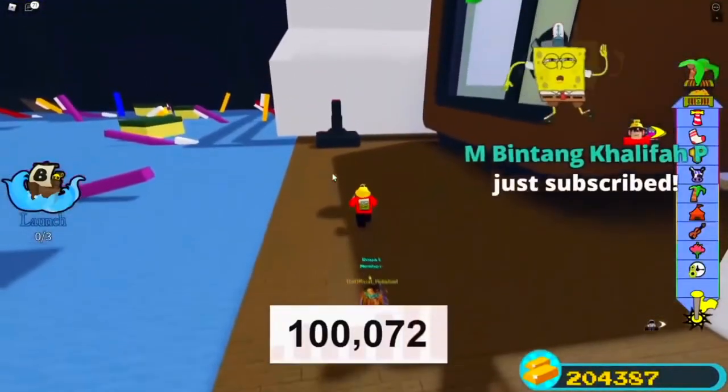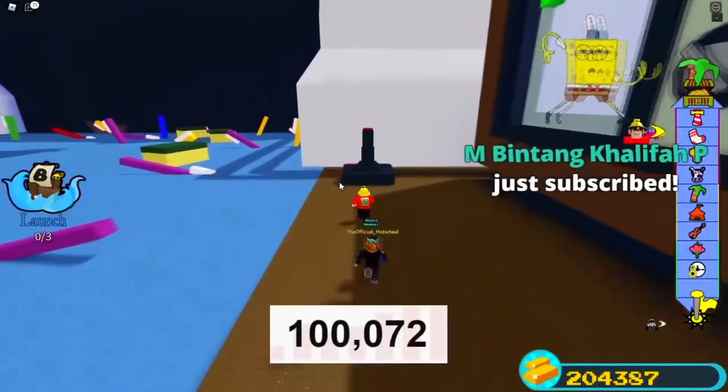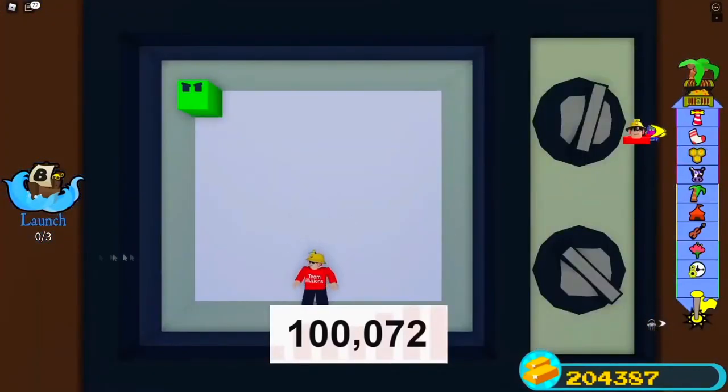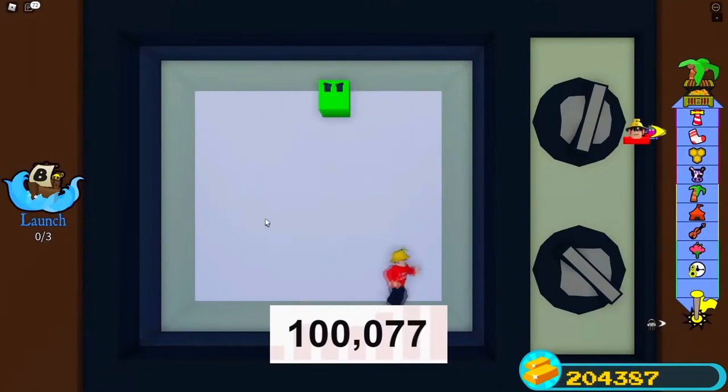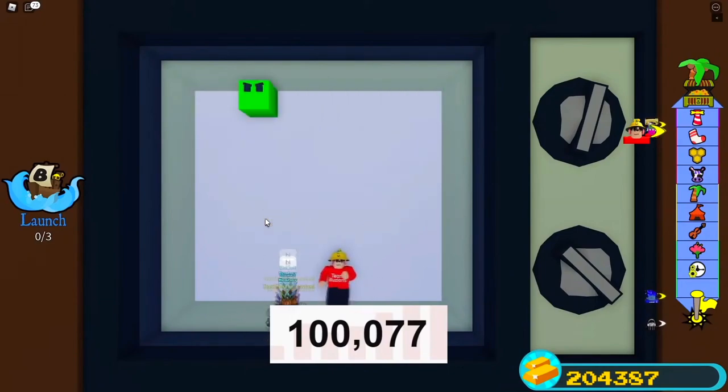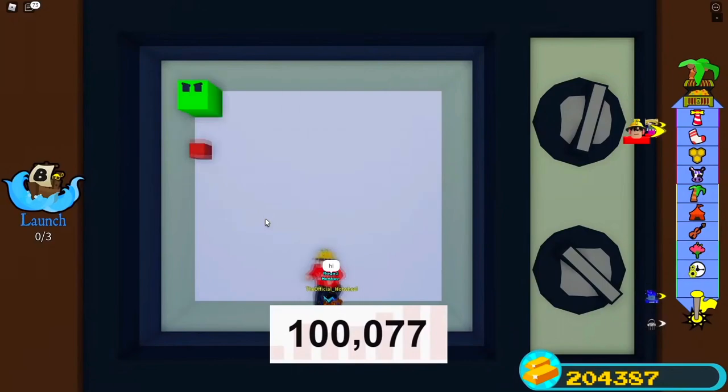This clip actually comes from one of my live streams, so that's why the quality might not be the best. Simply, you want to go to the washing machine stage — its symbol is like a sock. You go into here and basically just wait for it to start. It'll start dropping these pellets and you just have to survive until you're done.